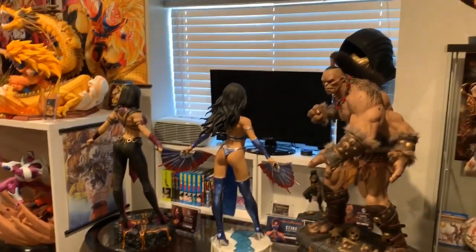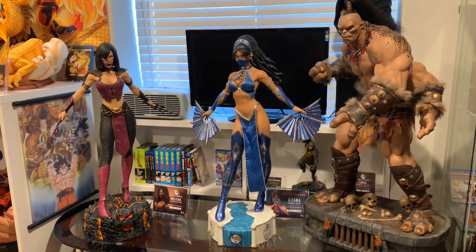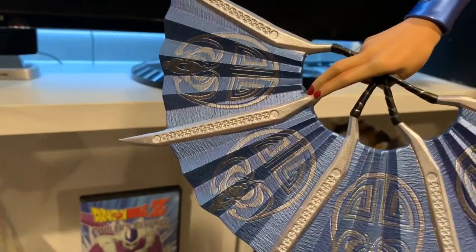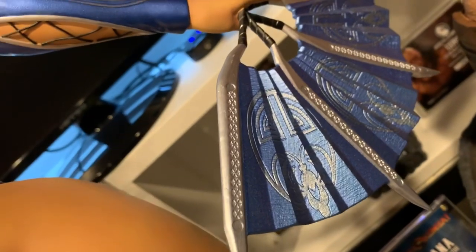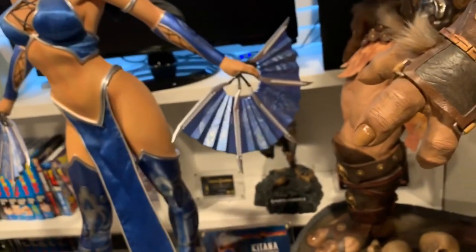Let's look at the clean fans now — they look absolutely awesome. I love the clean fan look as well, and I definitely plan to regularly switch these out. Let me show you some of the detail on these fans — the original MK9 Katana had no detail on the fans, but this one they put that Edenia symbol on them. That same symbol is on the fans — you have four of them on both sides, not just the outside but the inside. They also added these little texture stars. Compared to the old one, you can see it's just plain. The actual fan edges are pretty sharp if you touch them.